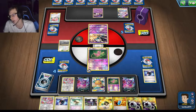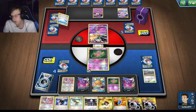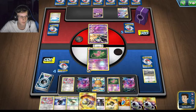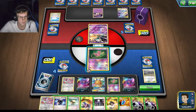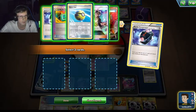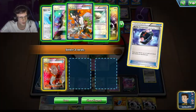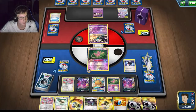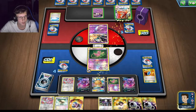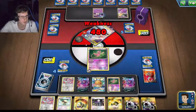Oh he doesn't even have it — what's the point then? I'm not complaining. I guess he's not doing a Spell Tag. Oh man, I have a counter. It doesn't really matter what I do at this point. Yeah, he definitely has no Jirachi on the bench. I could probably just Gray Catcher but it really does not matter — there's no way I can lose this game now. When I saw that Weezing I was scared, but this turned out to be really easy.